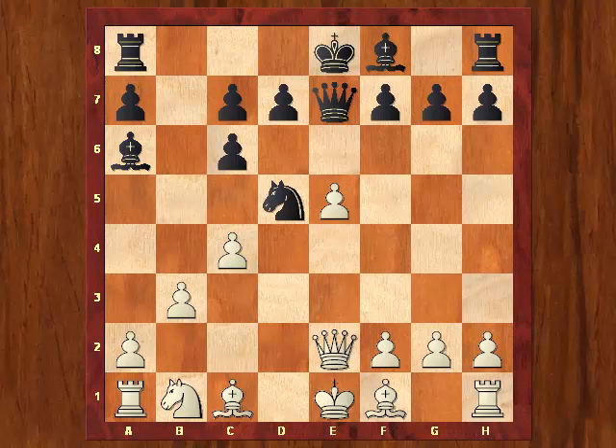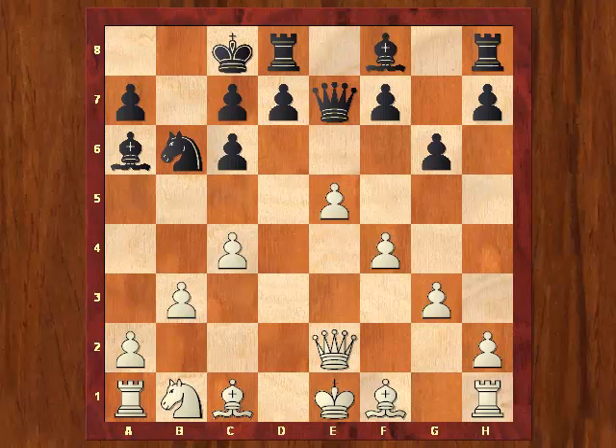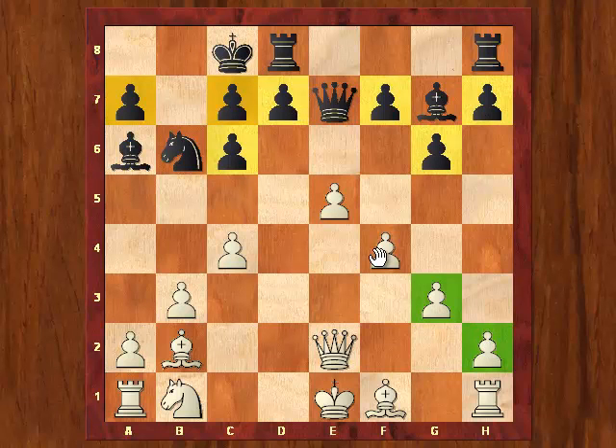Play now continues with b3, one of the main lines, preparing bishop b2, overprotecting the advanced pawn on e5. G6, preparing to counterplay and attack this pawn on e5. So f4, overprotecting. Knight b6 is now played, g3, castles, and bishop b2. With his next move black finishes his development: bishop g7. You could say that he has the better of it as far as development is concerned, but if we look at the pawn structure, white's pawn structure is of course superior to black's — he has only two pawn islands while black has three.